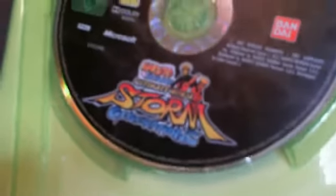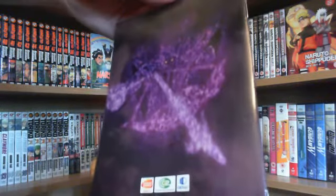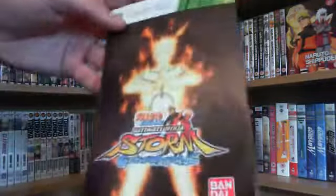On the disc, you've got Naruto and older Naruto linking arms, like on the front. On the booklet, you've got Naruto in Nine-Tails Chakra Mode — that looks pretty awesome. Nothing particularly too special inside it; you've got all the leaders of the villages. Nothing special in the book.